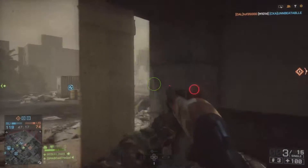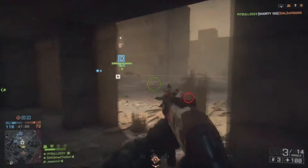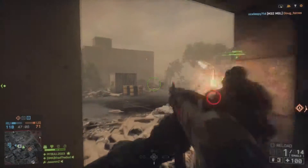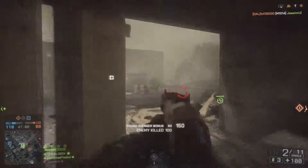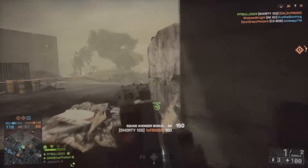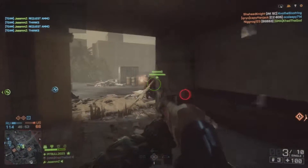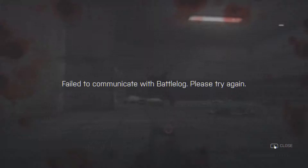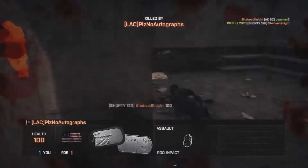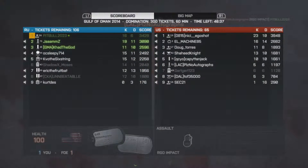I decide to switch to the Shorty. I see a guy, wait to line up the shot, and one-shot him with it. Me and the Shorty around this corner — I can do some work here. We still have two out of three flags. I drop another guy with the Shorty, give a squad mate a full revive — then I get a piece of another enemy. I accidentally press the Battlelog button and finally get taken out by a nade.